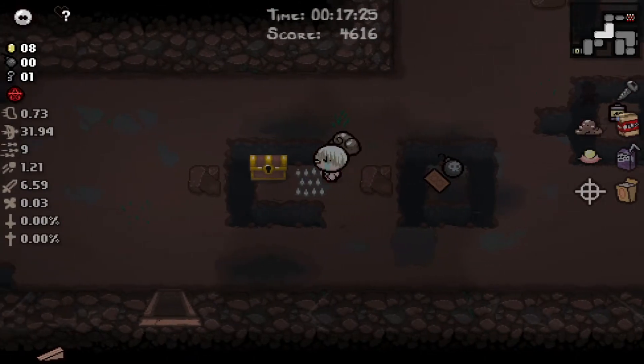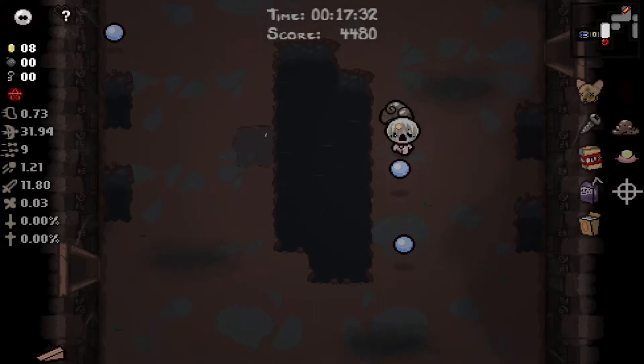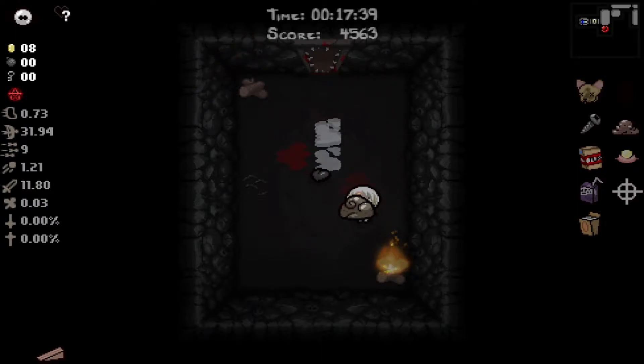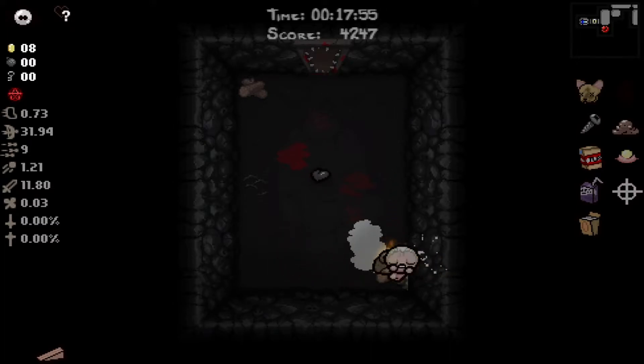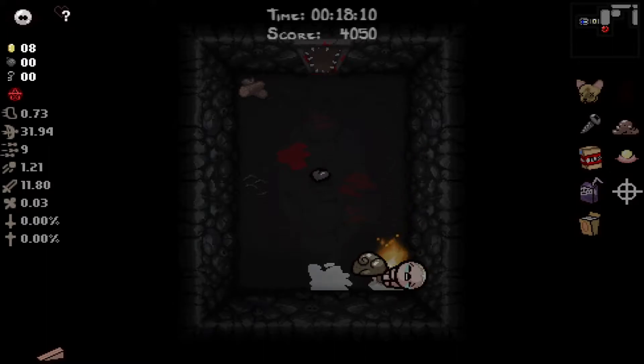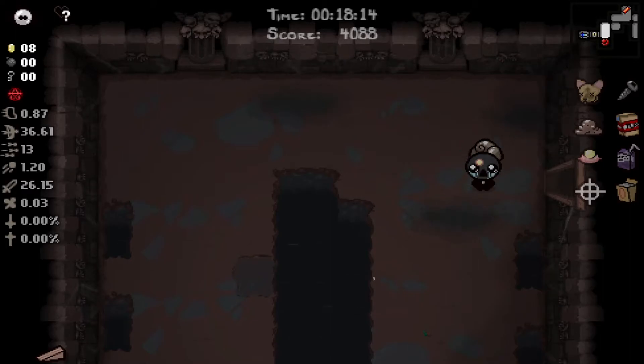I was going to say maybe we should just turn into Judas on this floor. We got a black heart. We could double that but I don't think that's worth it. We can still buy a soul heart. I think it's time to turn into Judas here. I think that's Cancer - so did we get HP? All right, there we go. That's a net even then - I should have killed myself outside of that room. Now our damage is 26.